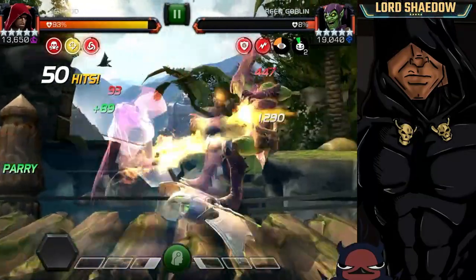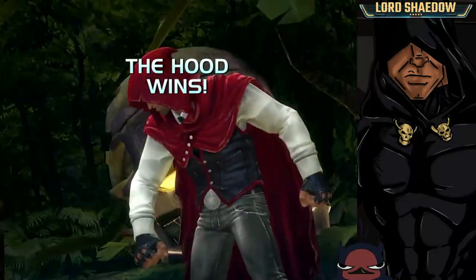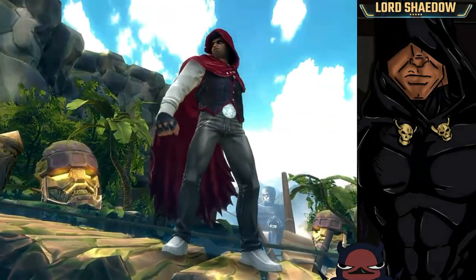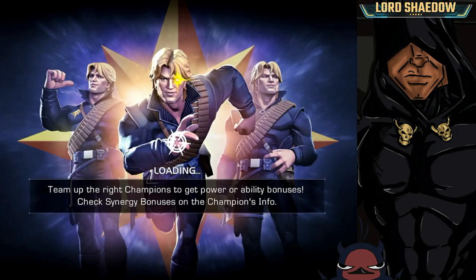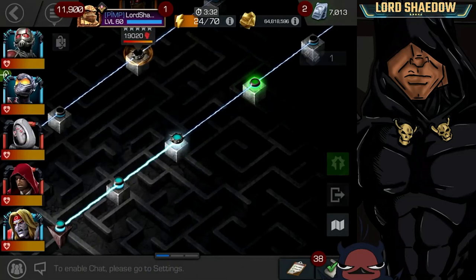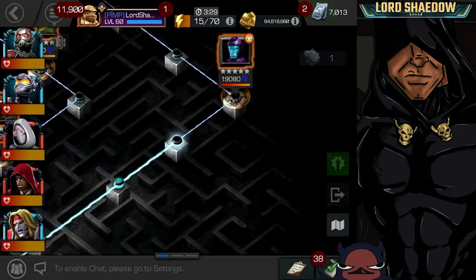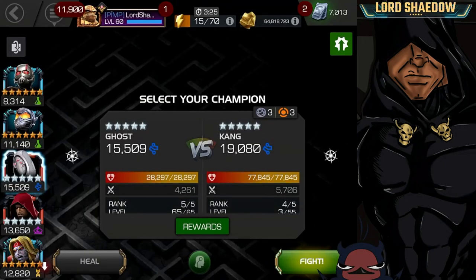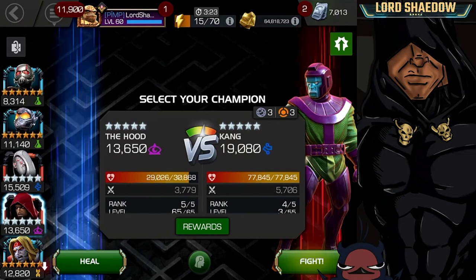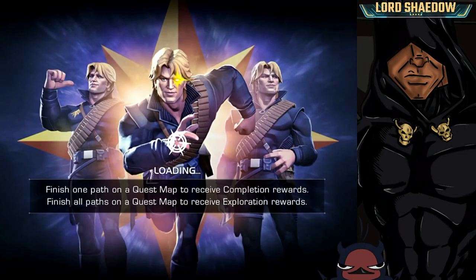The Hood is pretty decent — I like him. Since I'm always carrying him around with Ghost it just made sense. I have Wasp as a six-star so I'm not going to rank up the five-star Wasp — she'll remain rank four — but I could take The Hood up.